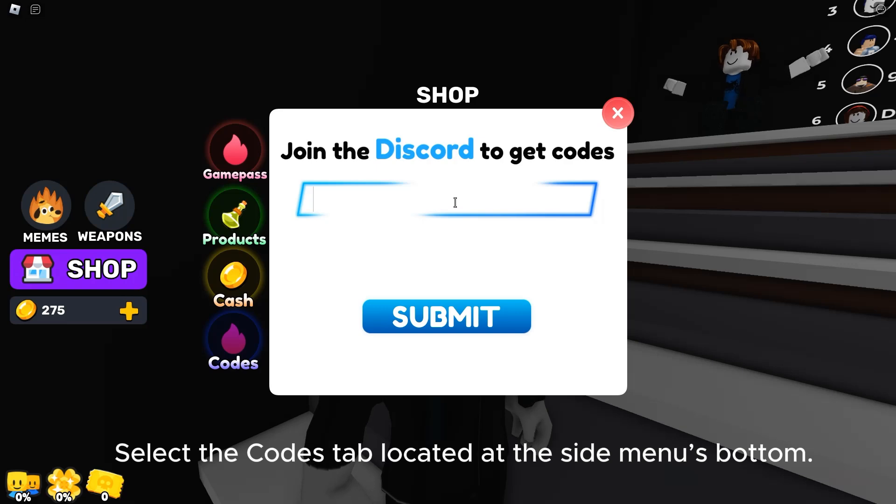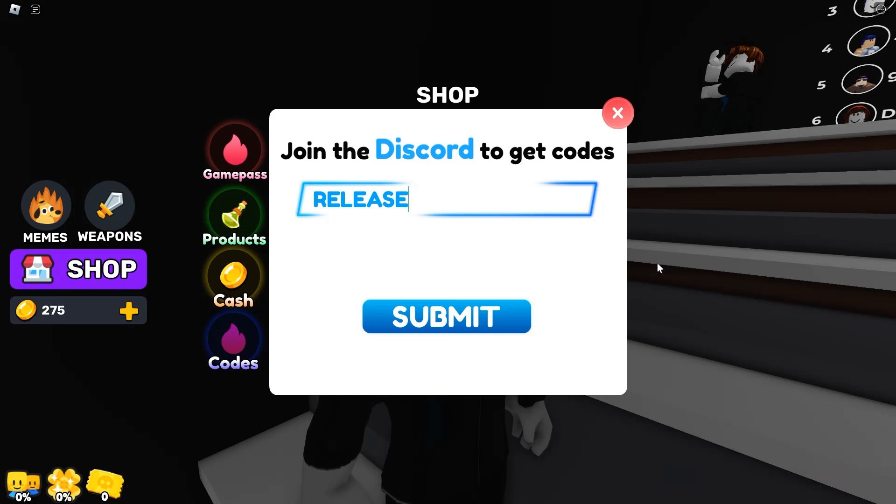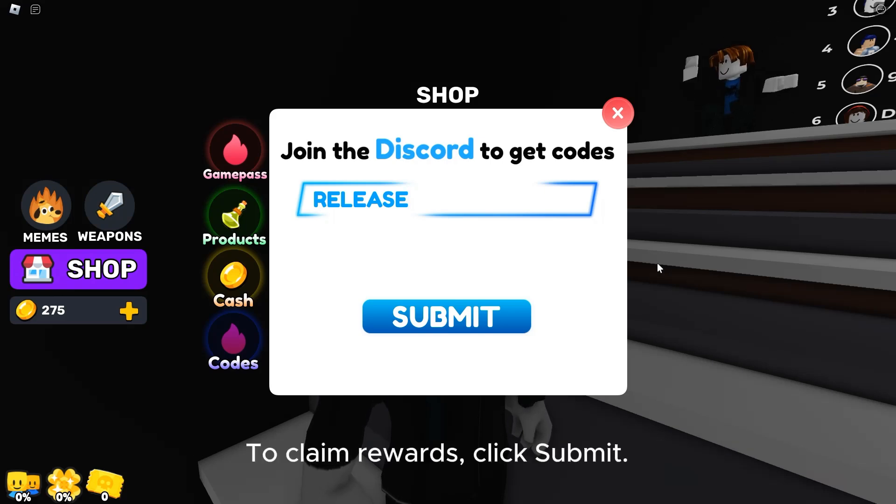Select the codes tab located at the side menu's bottom. Enter a functional code in the designated text field. To claim rewards, click submit.